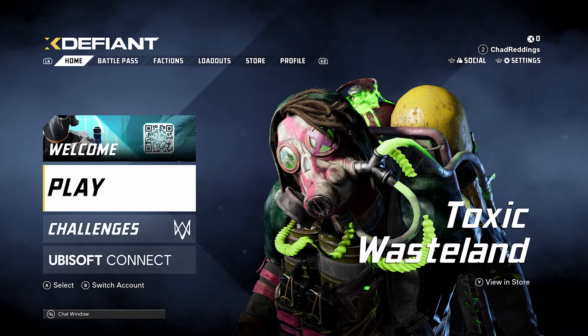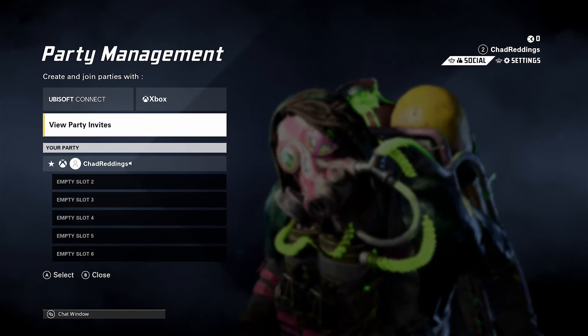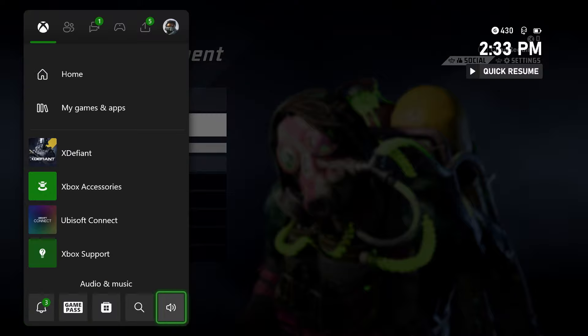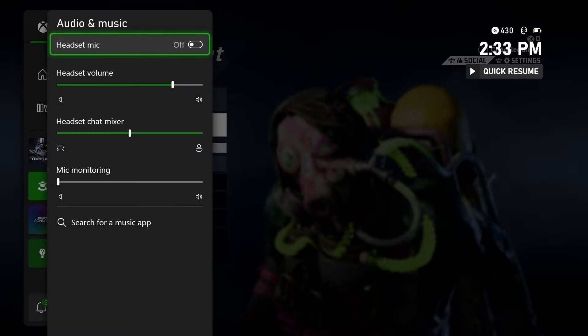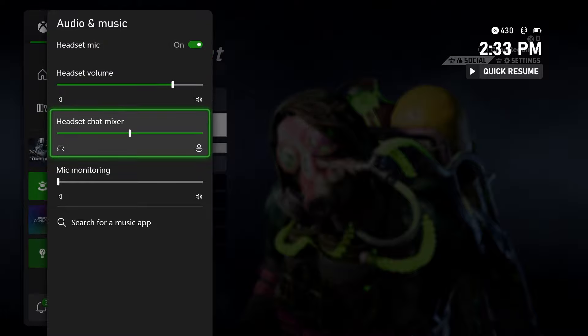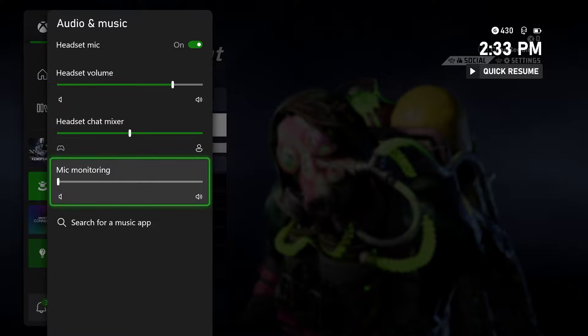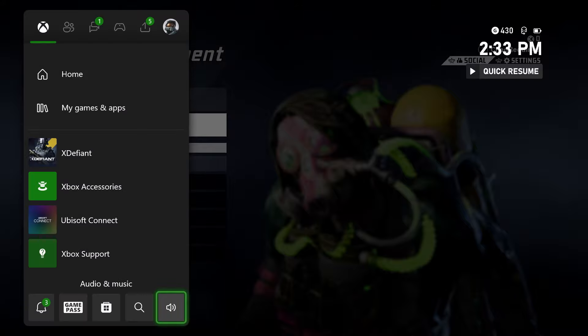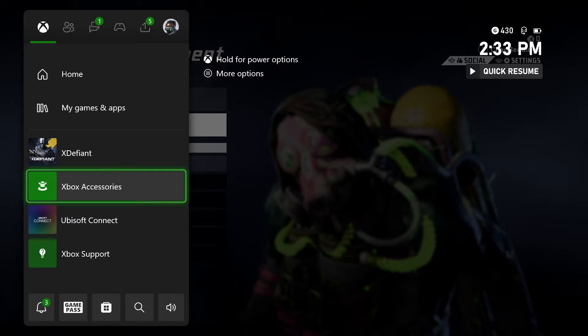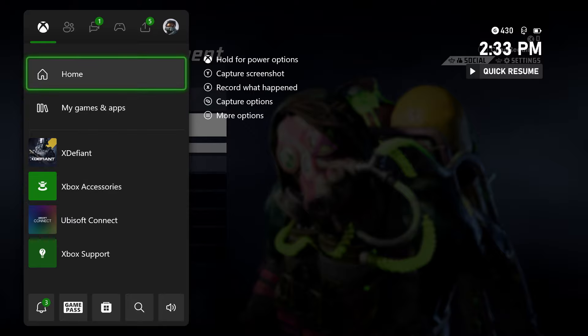If it's still not working, press the X button on your controller, then scroll down and select audio and music. Ensure your headset mic is turned on and the headset volume is turned up. For the headset chat mixer, leave that somewhere in the middle, and ensure mic monitoring is turned down. Also have a look at your headset to ensure you haven't switched on the mute toggle, and that the volume dial is turned up.